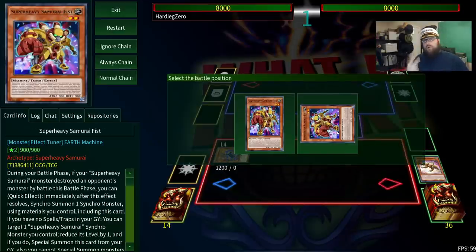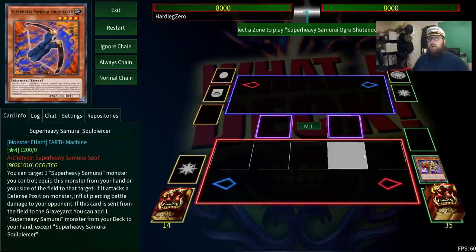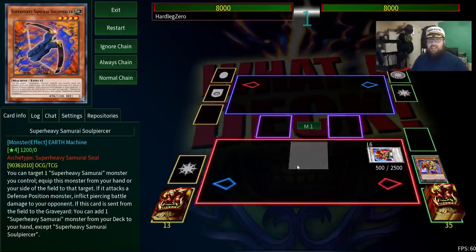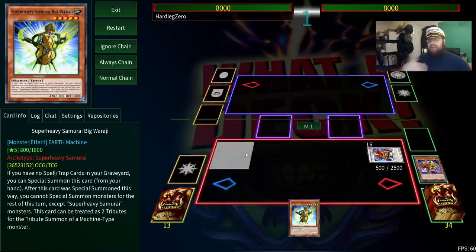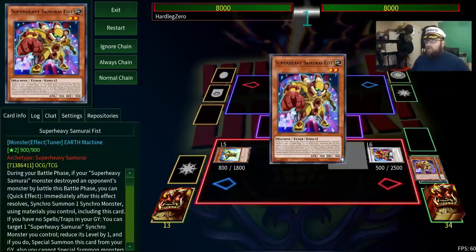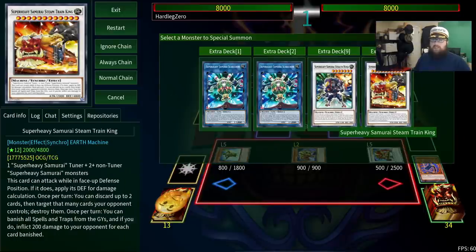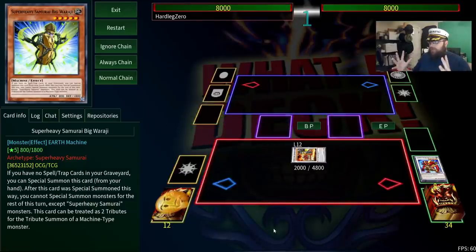Fist is a level 2 tuner, so it along with your bow will allow you to make Shuten Doji, a level 6 synchro. This thing destroys all your opponent's back row when it's summoned, which helps clear the way for an OTK, and because it activates at the same time as your second bow search, you can chain block it to ensure that your opponent can't easily negate this. Speaking of that second search, you use this to get Wariji, the level 5 that can special summon itself, which you immediately do. Then all that's left is to use Fist's effect in the graveyard — by lowering Shuten Doji's level to five, you get your on board while giving you the perfect levels for our ultimate boss monster.